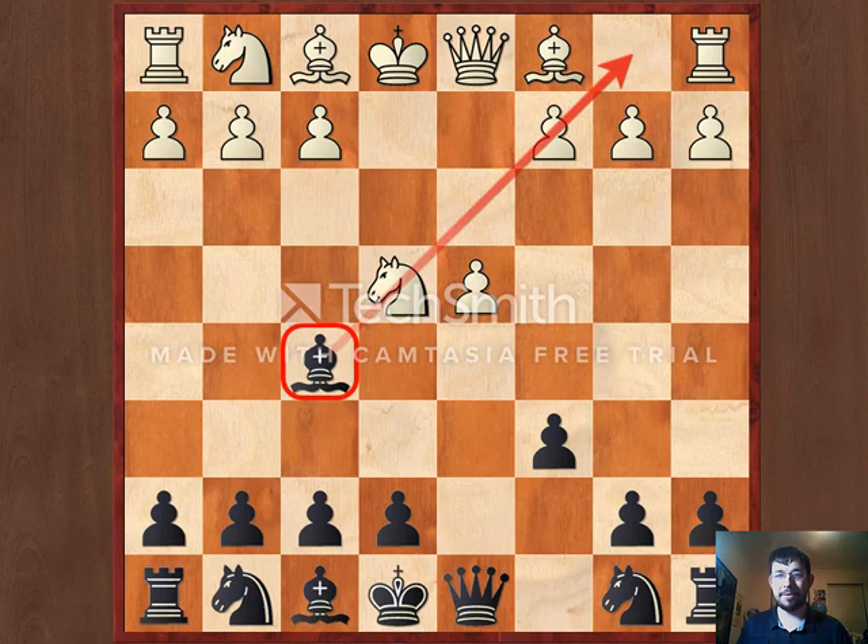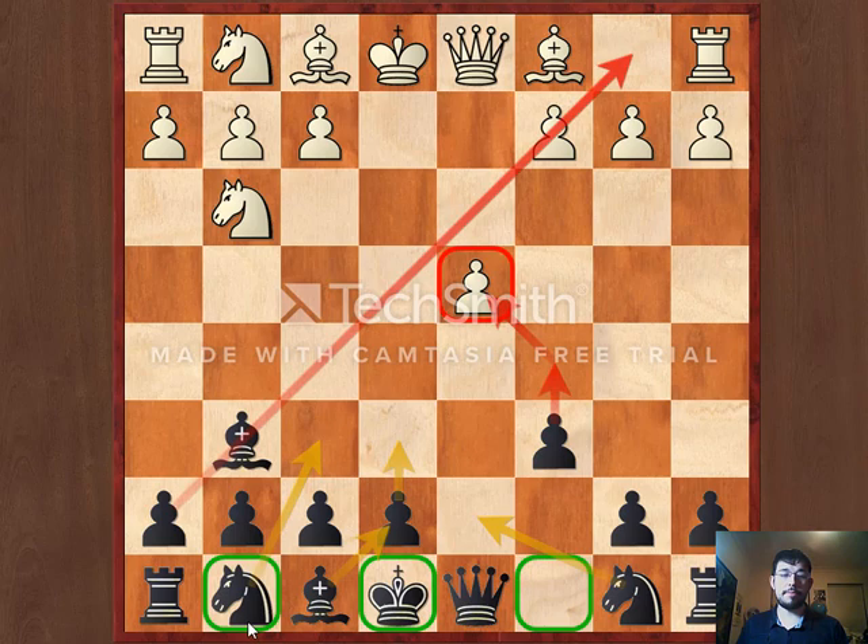And once we've secured the bishop on this great diagonal, we'll develop our kingside with moves like Nf6, e6, and we'll castle kingside and play c5 in the middle game to exchange off the opponent's strong d4 pawn.